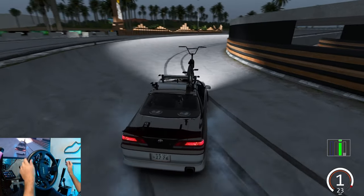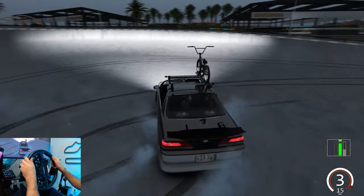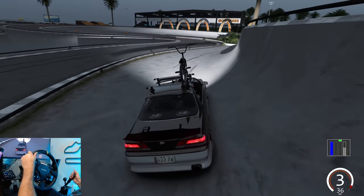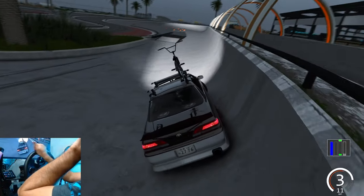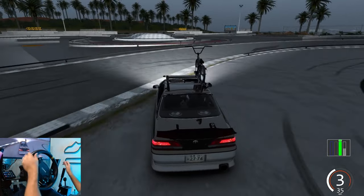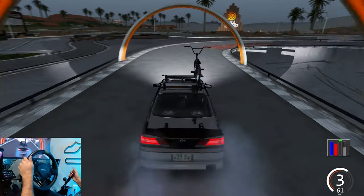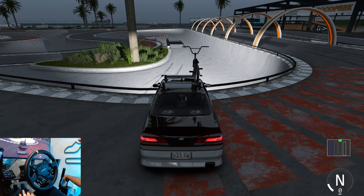So make sure you guys check out this track down in the description box below if you want to go full send on this track yourself. It's actually a pretty fun track - a little bit of a different track here for today. Something a little different, something quirky and fun here on the channel. Like I said, it's a skate park - it was only fitting that we brought out a car that has a bike rack on it. Make sure you guys follow me on all social media, all found in the description box below. As always, I thank you guys for coming back and watching. I'm EvilRabbit, I'll see you guys on the track.